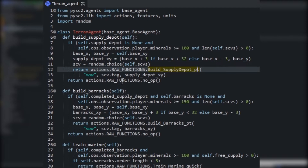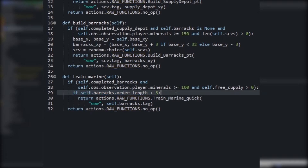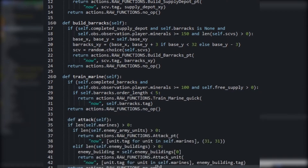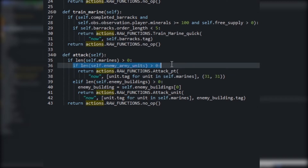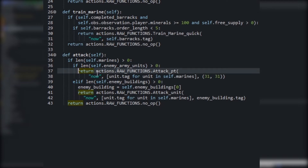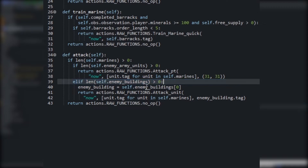Same thing for our barracks — we check if we have a barracks already, make sure we've got a supply depot and enough minerals, and build at a predetermined location. For our Marine, if we've got a barracks and enough minerals we'll train a Marine as long as we don't have more than five Marines already queued up. Now the attack method is special: as you saw in the replay, the armies meet in the middle of the map around coordinates 31, 31. We check if there are any enemy units and send our units to the middle of the map to attack. Once all enemy army units have been defeated, we check for enemy buildings and attack the first one, since the win condition is destroying all enemy buildings — this gets the game over as quickly as possible.